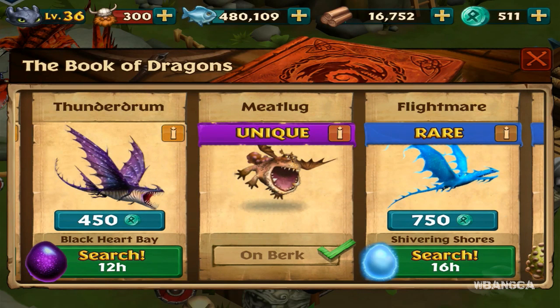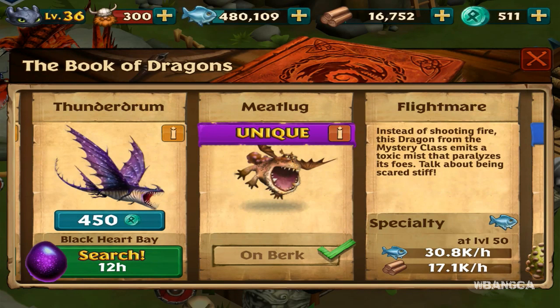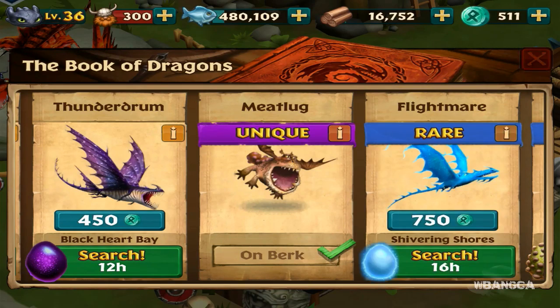You can buy it for 750 runes or search for it — 16 hour search. It is a rare dragon. Maximum at level 50 is around 30k — let's round it down — and 17k. So fish is 30k and wood is 17k.